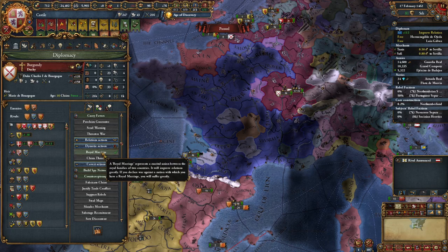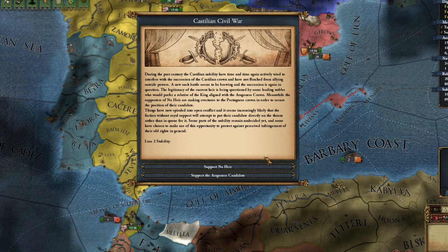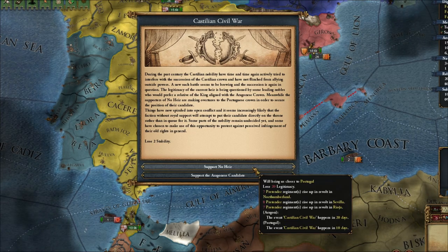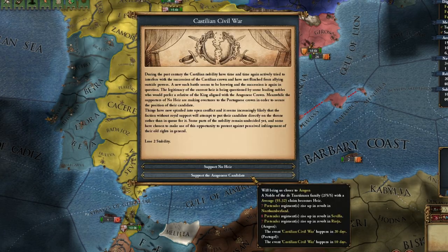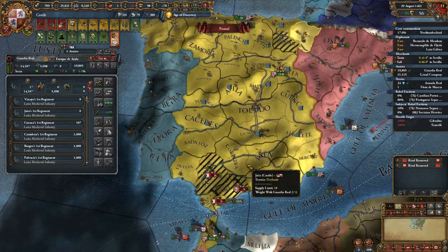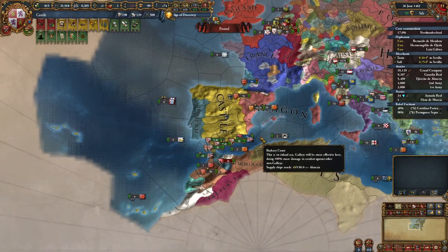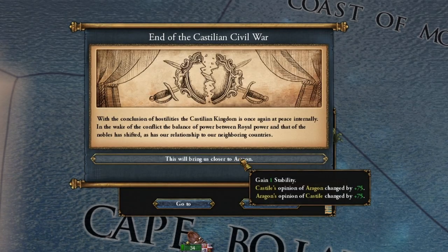Don't think that I will conquer England now — no, we will acquire it later through a personal union. The foothold is just to attack them from time to time and take their money, because England is a very wealthy country with a weak army. We release Gascony as our vassal — Gascony has many territorial claims against France, and you know who our target will be soon. The ruler abdicates and we spread out the royal marriages. Another civil war has broken out, and we head towards Aragon which has a female ruler. The civil war has come to an end — easy.